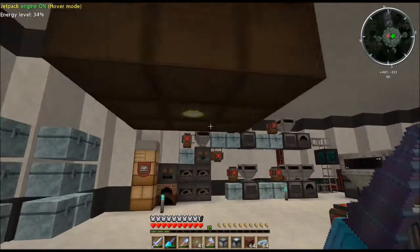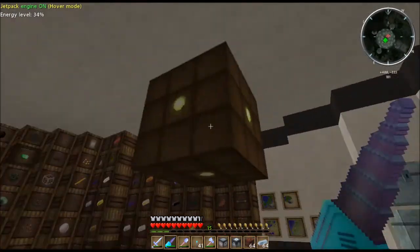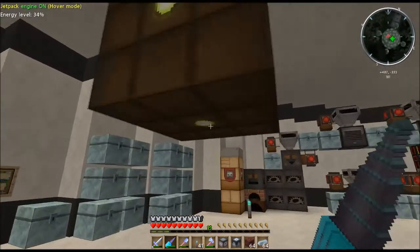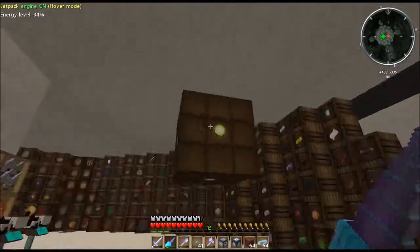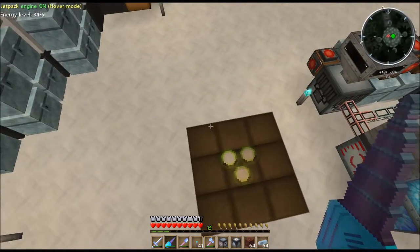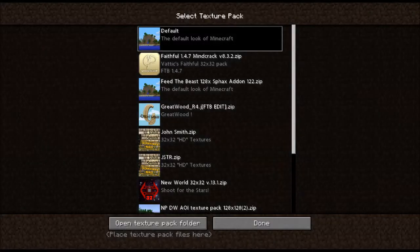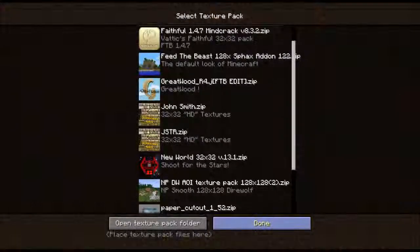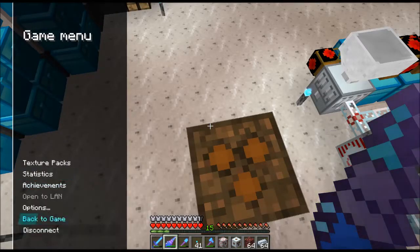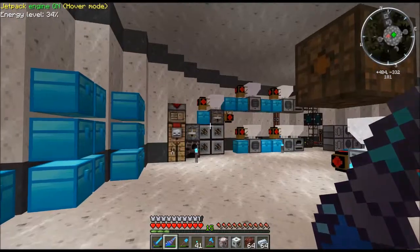This is an LV transformer. Remember when we looked at the battery box - it only had one dot on one side. The battery box accepts power from all sides except the one with the dot, and the side with the dot sends out 32 EU per tick. This is similar: every side with a dot sends out EU, but the side with three dots is the high-power input side. Let me switch texture packs briefly so you can see - it still shows three dots on one side.